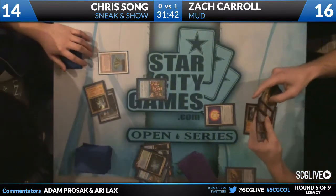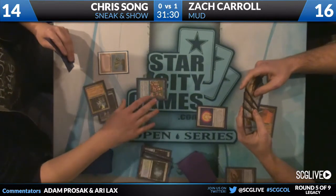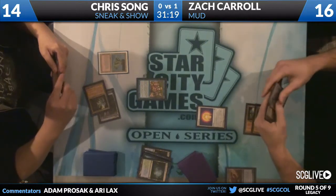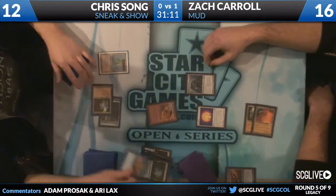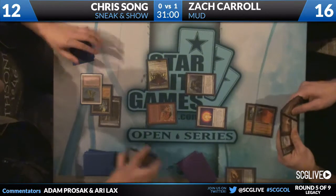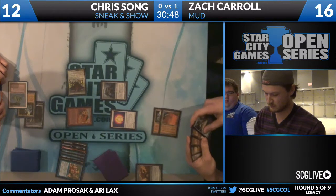Show and Tell from Chris. They're confirming how to resolve it — Trinisphere does not affect actually putting the creature into play; this is not casting a spell. Emrakul comes out — he has Emrakul! Spaghetti Monster. That's a game. He'll have another Emrakul back from the shuffle trigger. He tried so hard there. He even had a Metamorph in hand — would not have done anything.